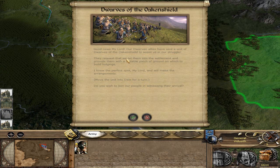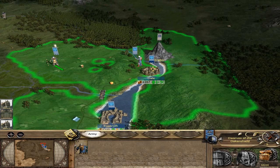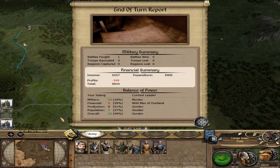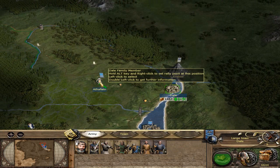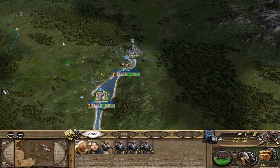It's going to be fun. They request that we let them into the settlement and provide them with a suitable patch of ground on which to build lodgings - I know the perfect spot. Dwarves of the Oakenshield join Dale! End of turn. Barely lost any money. Leather tanners done. General, you go ahead and go to Esgaroth - we've got dwarves there now.